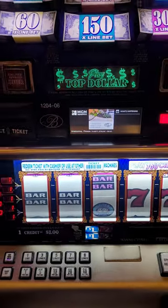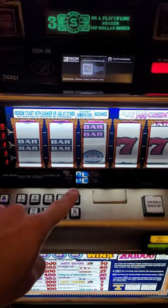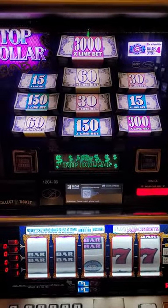This is the cheapest slot machine you can play in the Highland Room at the Bellagio Casino in Las Vegas. It is a Top Dollar machine. They actually have 12 Top Dollar machines in here, but this one is $1 denomination. So if you want, you can play one credit on this in the Highland Room at Bellagio.